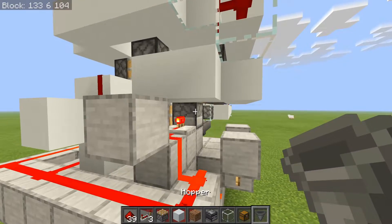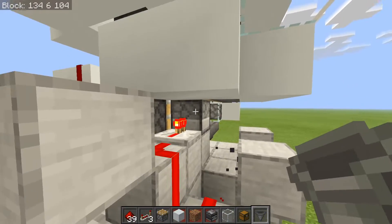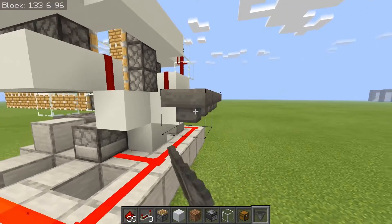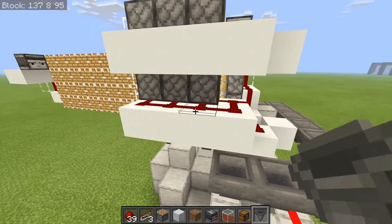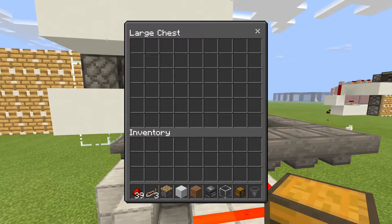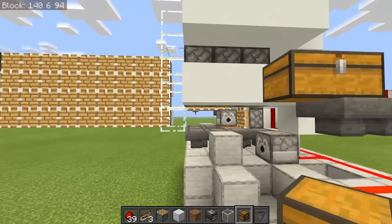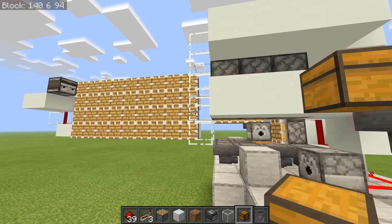The next and final thing is to set down the bone meal input. Connect hoppers into the back of this dispenser, which is our bone meal dispenser. Then wrap hoppers all the way around the farm coming in on this last layer of redstone right here. Set down a double chest right here — this is going to be where you dump all of your bone meal in to power the farm. Now all that's left is to show you how to use the farm, and then you have a working 1.16 tree farm at your disposal.